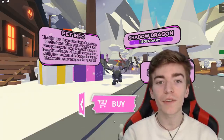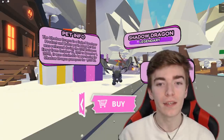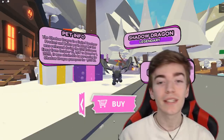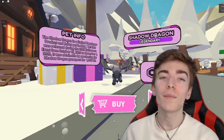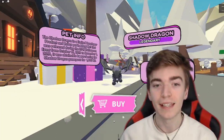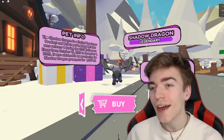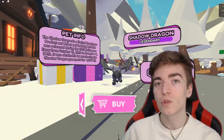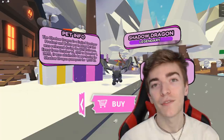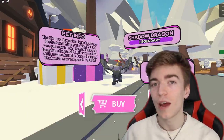The Shadow Dragon is a limited developer product and Robux pet in Adopt Me that was released during the 2019 Halloween event from October 18th to November 1st, 2019. It was obtainable by purchasing it for 1,000 Robux. This pet is a legendary and pretty much the most sought-after pet inside of Adopt Me, making it one of Adopt Me's rarest pets.